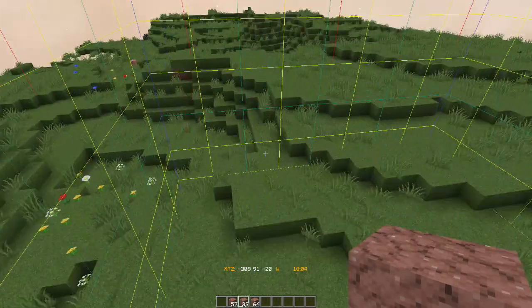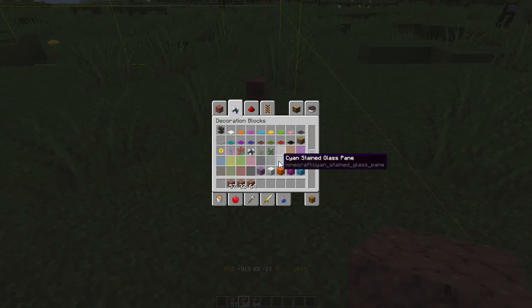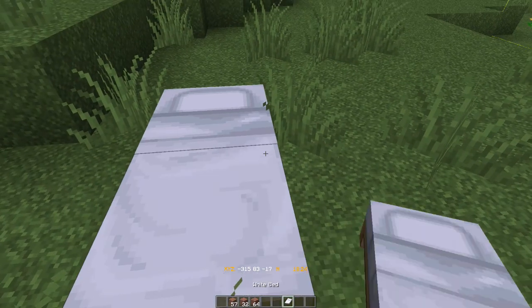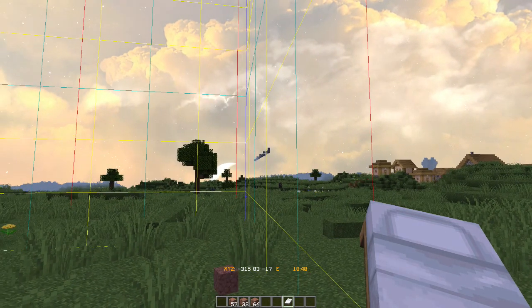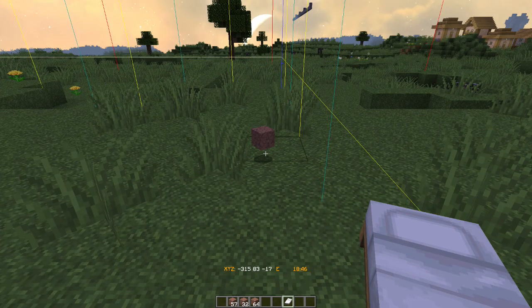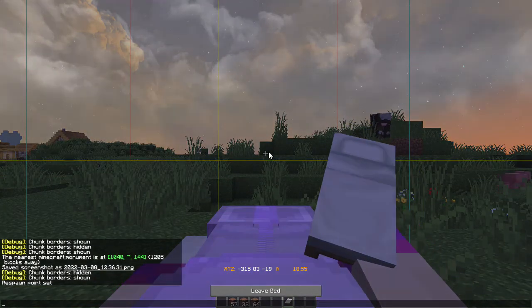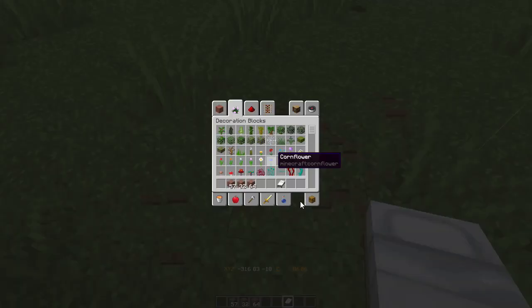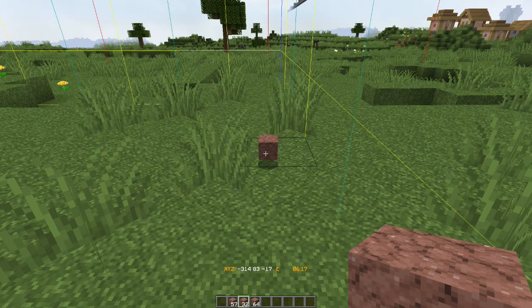I probably should have grabbed a bed. I can just grab a bed from here - just give me a white bed temporarily. There's the stuff right there; we just need to be far enough away so that this block can despawn right here. That was too close for comfort. Then there's one more left - I'm gonna wait for this to despawn.